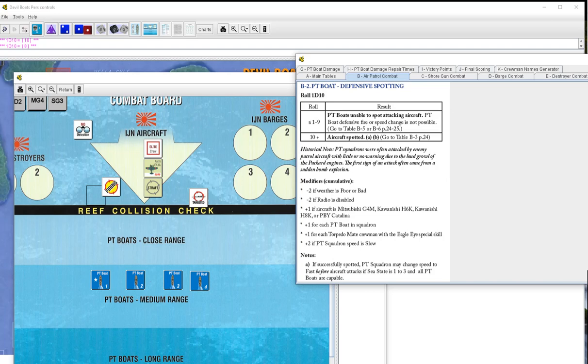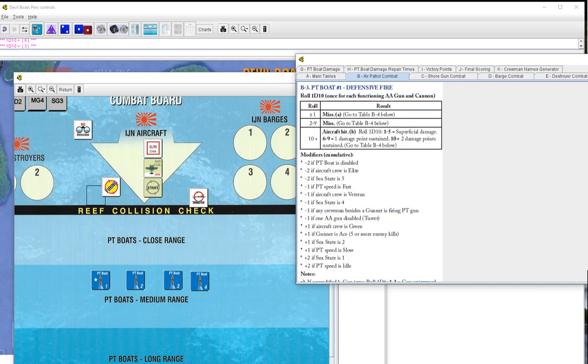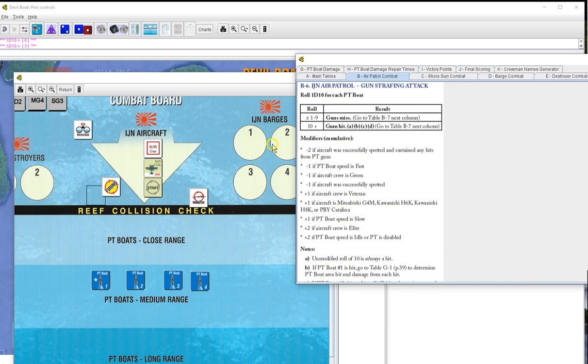Defensive spotting - we roll a three. With eagle eye that goes four, five, six, seven, eight - not good enough. He's going to get a free shot at us. Strafe attack, once for each PT boat. We are at medium speed. They're elite so they get plus two, needing eight, nine, or ten to hit. PT one - six, misses. PT two - eight, hits. That sucks.